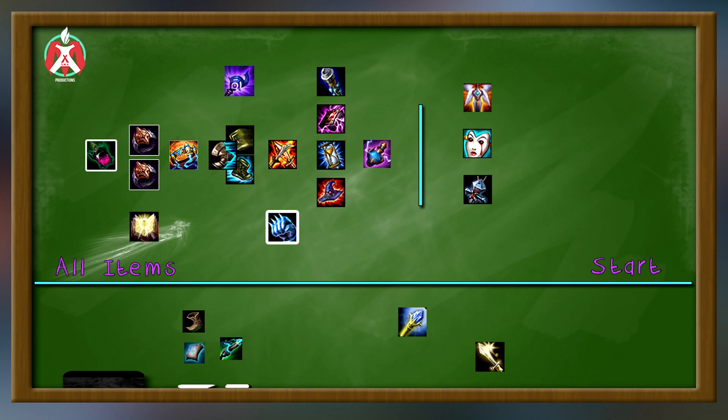You can also go Luden's Echo after or before Protobelt, depending on whether you want perma wave clear. If you want perma wave clear, go the Luden's Echo build, or go the CDR Ekko build with Protobelt, Luden's Echo, and CDR items with Transcendence. In AD matchups, you could go Protobelt, Tabis, Iceborne Gauntlet, then Zhonya's, so you'll be super AD tanky. You can also build Liandry's Torment for massive HP tanks. Ekko's build is pretty much the same as always, but remember next patch they're nerfing Darkseal, so we might not go double Darkseals anymore.